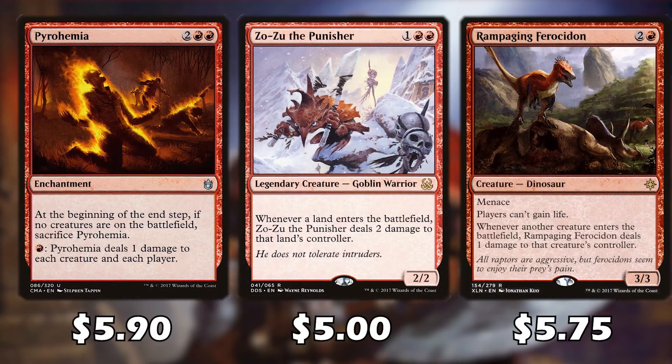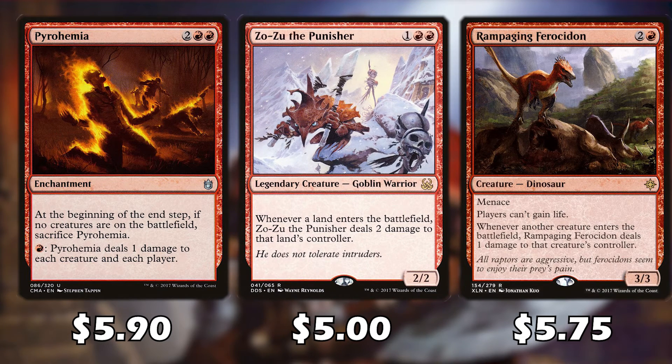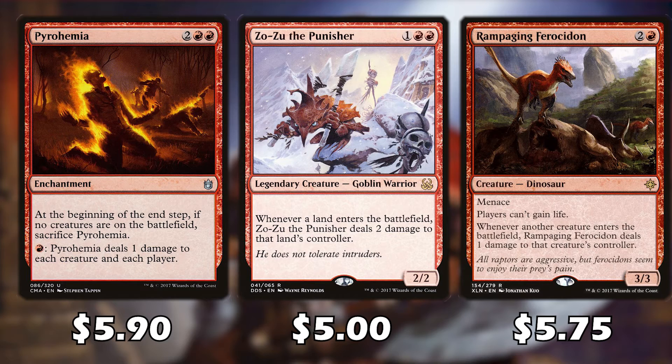There are some quick upgrades worth mentioning. Pyrohemia is great — you can repeatedly activate it for one mana to deal damage to each creature and each player. Zuzu the Punisher deals two damage to a land's controller whenever a land enters the battlefield — great for burning opponents every time they play or fetch a land. Rampaging Ferocidon prevents players from gaining life and whenever another creature enters the battlefield, it deals one damage to that creature's controller. These are great cards within a decent budget range.